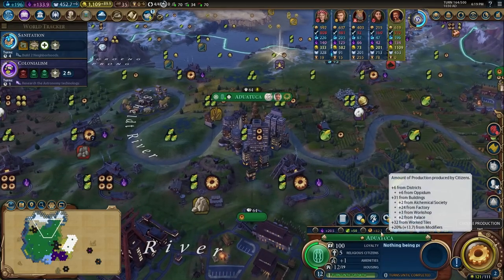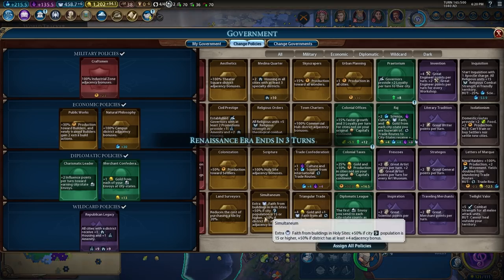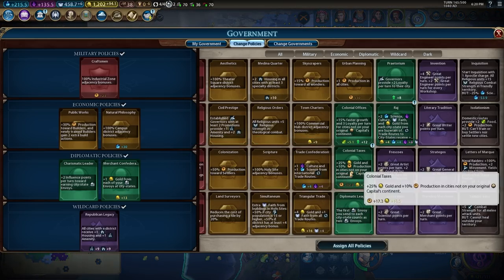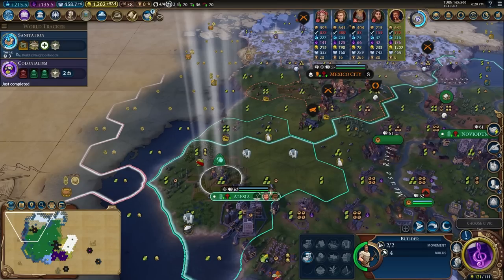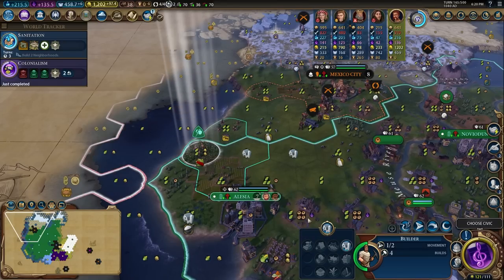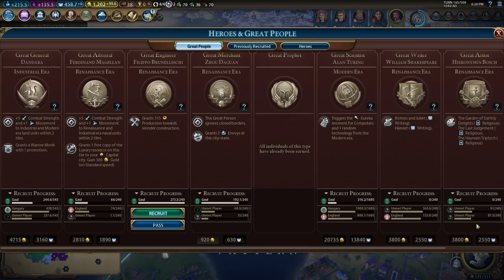Let's start with what happened at the start of the late game. I finished Colonialism and changed around my policy cards. Since Sweden's cities were all on a continent split and I took most of those, I ran Colonial Taxes to get some extra bonuses on those cities that were on a different continent from my home continent.